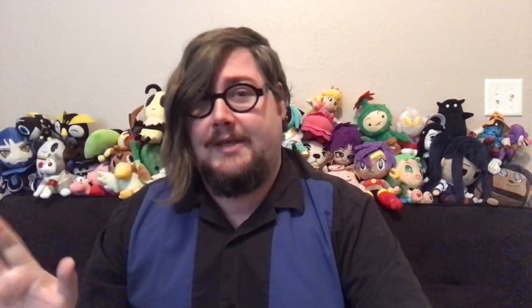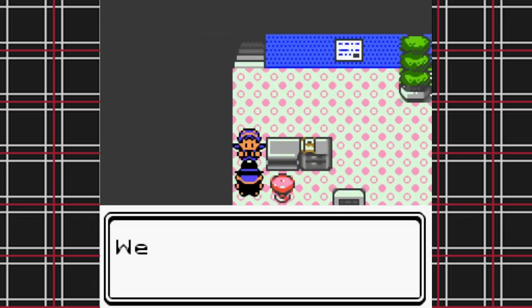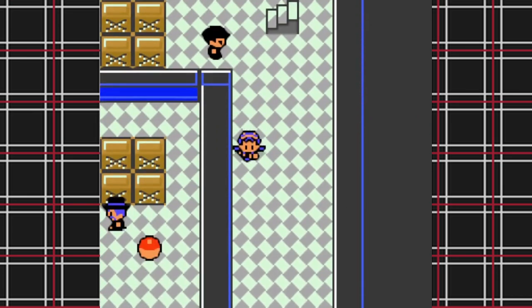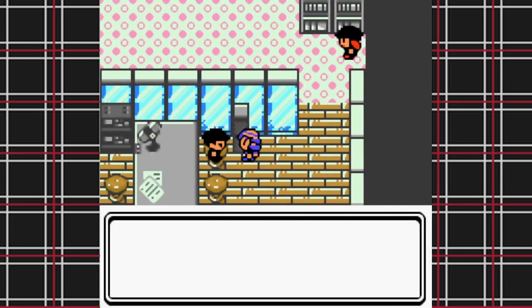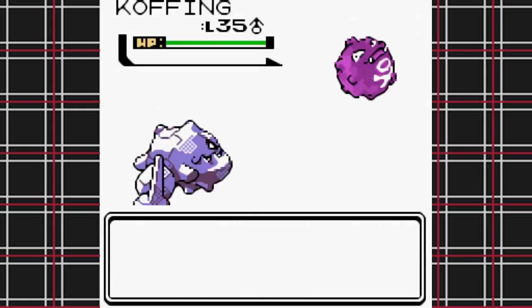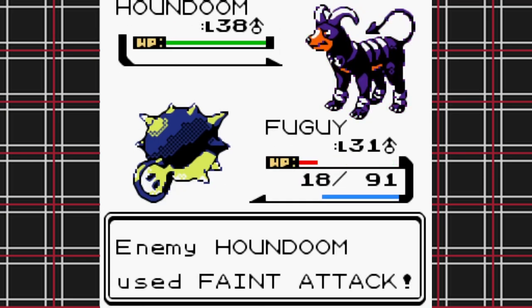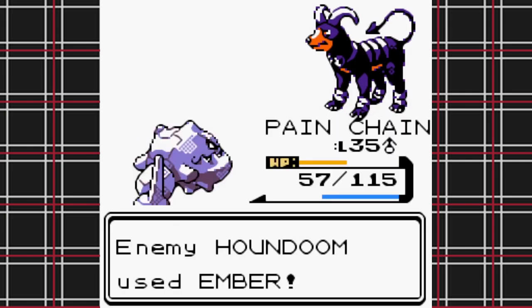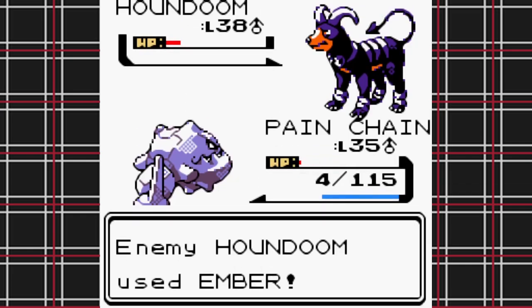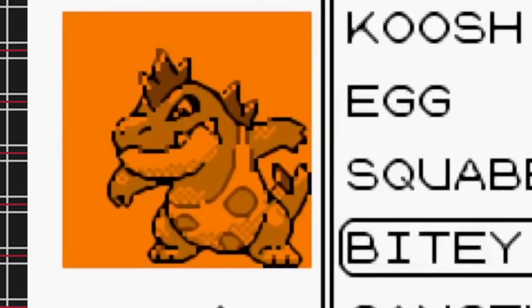Seven badges in and I haven't lost a single Pokemon I actually care about — what could go wrong? Well, there's something going on at the Radio Tower, so I head back to Goldenrod and start destroying Rocket grunts. I take out the admin on the top floor and slap Jilver around without breaking a sweat. I am on top of the world — which is exactly what every Nuzlocker says when they're getting a little too cocky. Making it to the last admin's last Pokemon, an unfortunate critical hit delivers a one-hit KO and takes the life of Foo Guy.